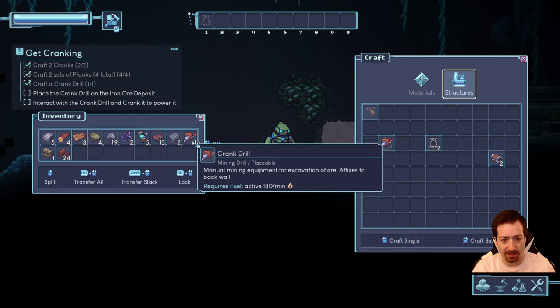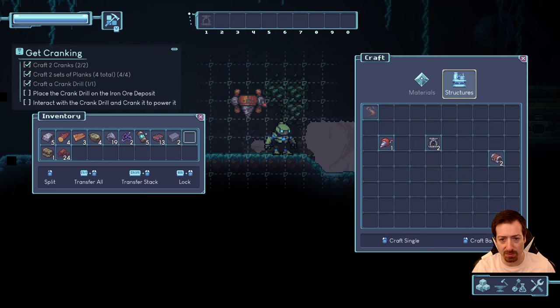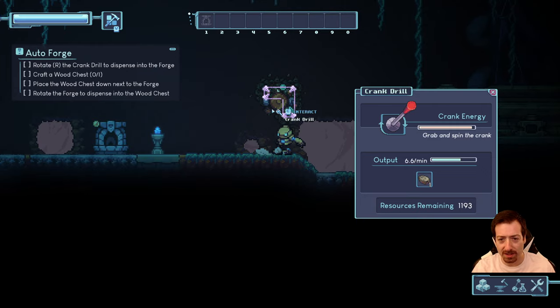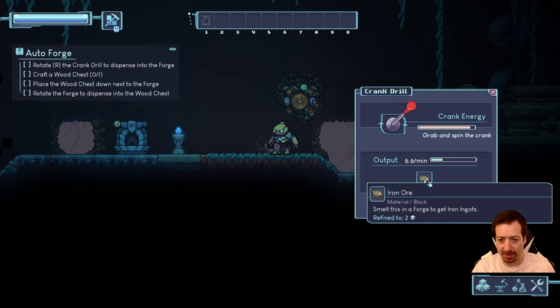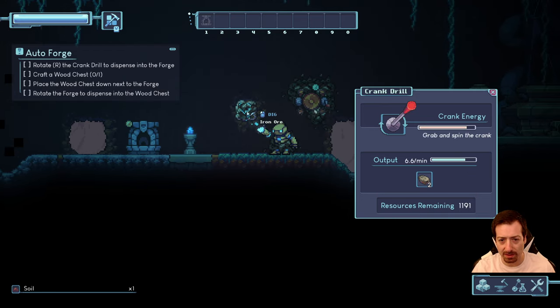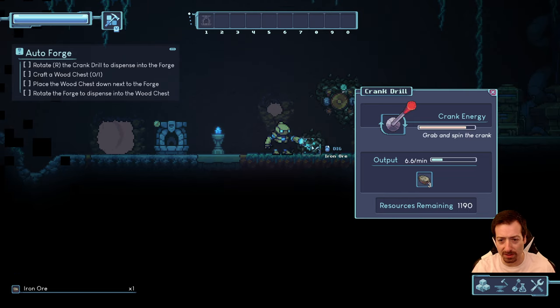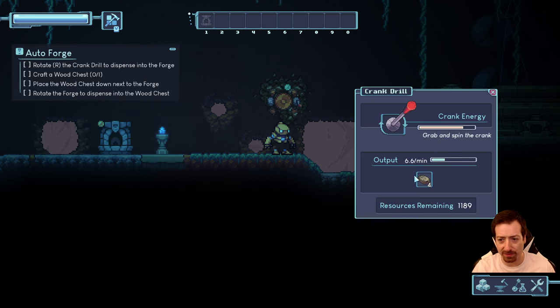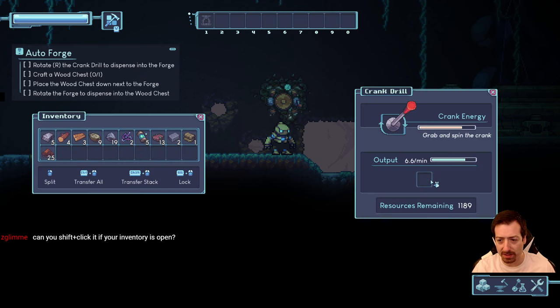Left is death apparently. Now to place the crank drill — it looks like a two by two. Can I rotate it? Doesn't look like it. We can place that there. That's fun — spin it around. It charges up an accumulator of energy and runs on its own for a while. That's cool — like the oxygen not included hamster wheels. I can't shift-click this, which is kind of annoying.